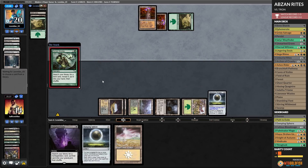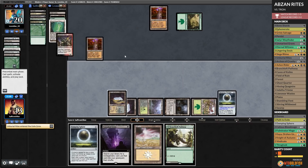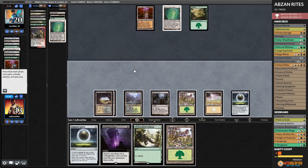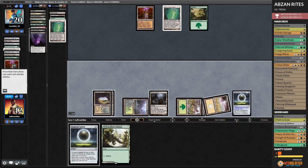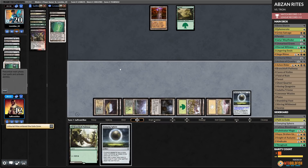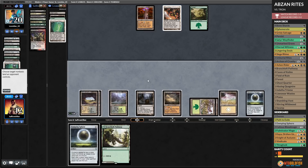Forest for our opponent — Sylvan Scrying to get a land. Opponent is not going easily. Gets a Power Plant and passes. We draw more lands. Unburial Rites — Fulminator — blow up Urza's Tower. Opponent plays Urza's Power Plant and passes. We've blown up a lot of lands, but I'm not sure this is going to lead to us winning. Unmarked Grave, Unburial Rites, Fulminator — blow up your Power Plant. Opponent please stop drawing lands — can we please draw an actual finisher? Opponent plays Urza's Mine and passes. Blow up your Urza's Mine, get a Swamp.